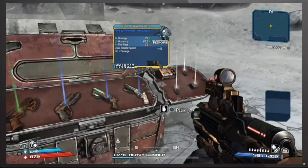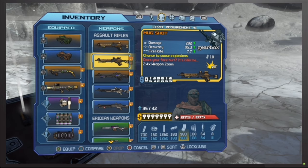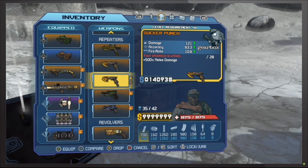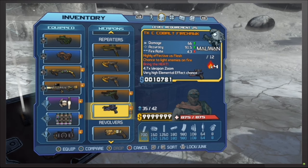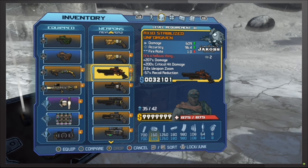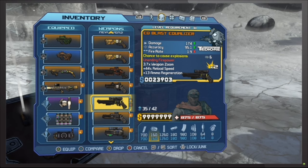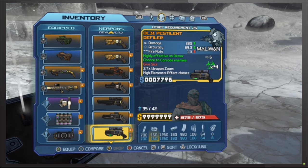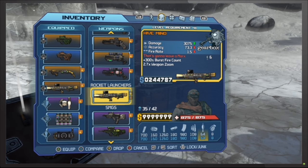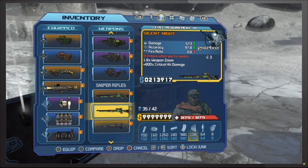Some of the legendaries you can pick up include the Stabilized Thanatos, the Sucker Punch, the Nasty Hornet, the Cobalt Firehawk, and the Violence pistol — I think I actually have two of those. There's also the Stabilized Unforgiven, Savage Equalizer, Blast Equalizer, Shift Equalizer, and the Pestilent Defiler. Another really good rocket launcher is called the Hive Mind, and another legendary is called the Silent Knight.